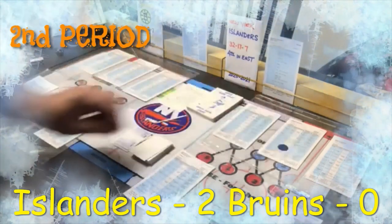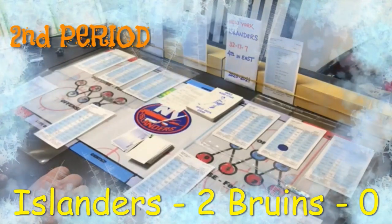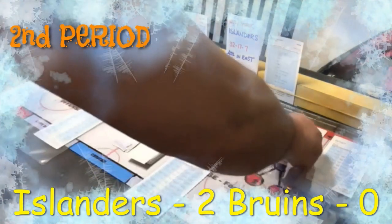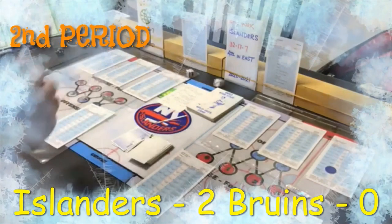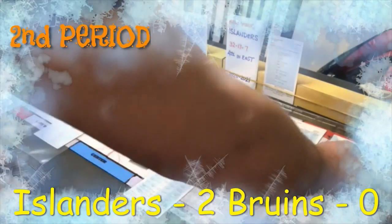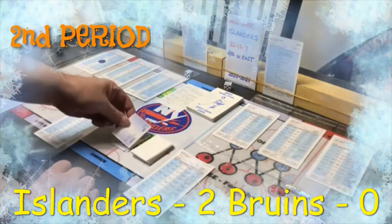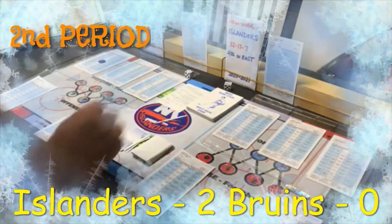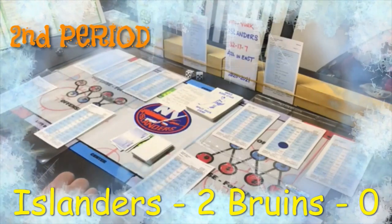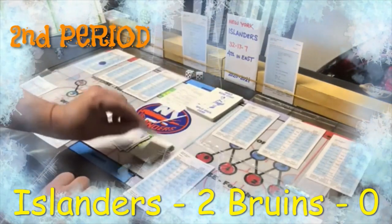Giving the puck to Casey Cizikas, the center for the Islanders. Home says inside shot for any player — giving it to Zajac. Rolling the inside shot: a 10, save, left wing comes up with it — Taylor Hall. Hall's card says lose puck, outside shot for center Cizikas, who just takes it: a 12, save, defensive left wing Hall. Picking the card again, Hall says passing J — inside shot for the center. Curtis Lazar of Boston has an inside shot: goalie rating.